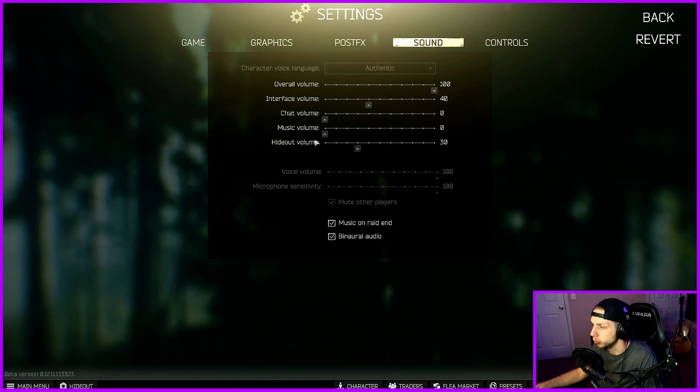Music volume — the music is pretty good in this game, but I've got my own personal music that I like to use while I'm playing, so I have that set to zero. Hideout volume is obviously the volume of the hideout. Music on raid is personal preference. Binaural audio — AKA Steam Audio — I would just have this on. BSG implemented it to try and enhance the audio of the game. There are still bugs as far as audio goes, but this has helped tremendously.